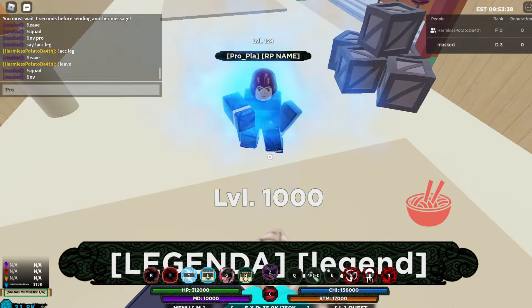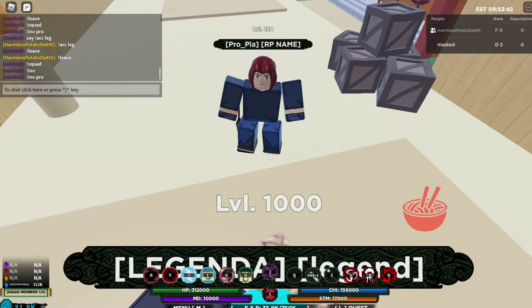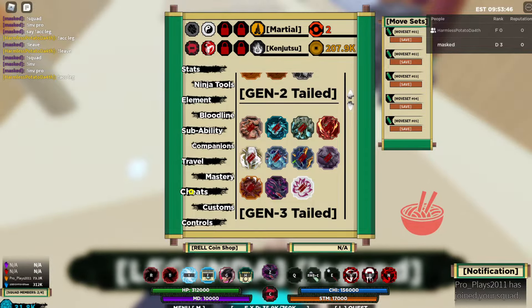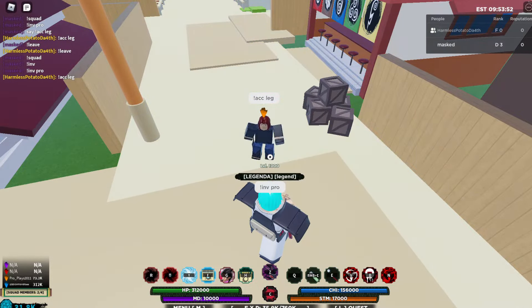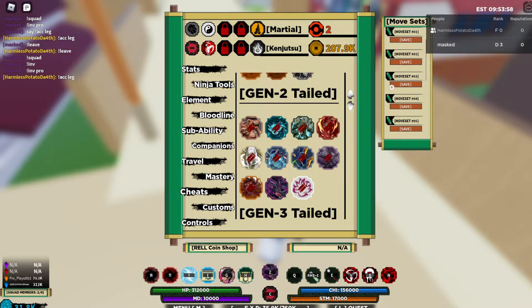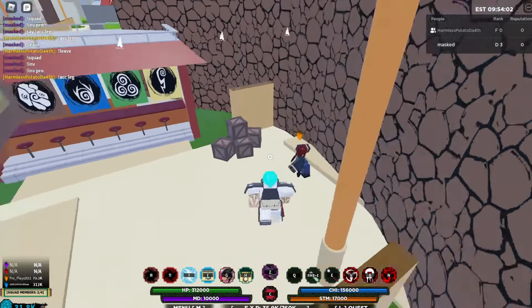Write invite and then the username — so 'invite pro' — and that's going to invite my sister. It will say 'pro please is invited to your squad.' Then tell them to say accept and then your username. Your username is not your display name — your username is shown right there.